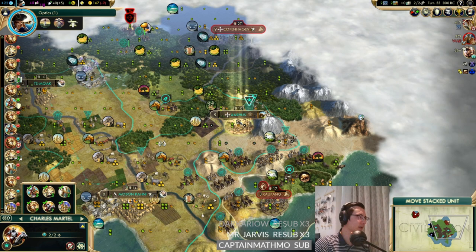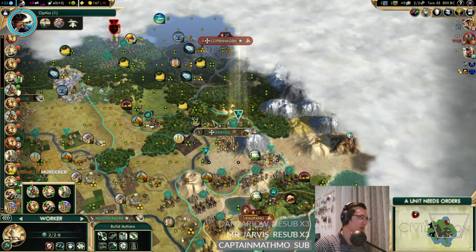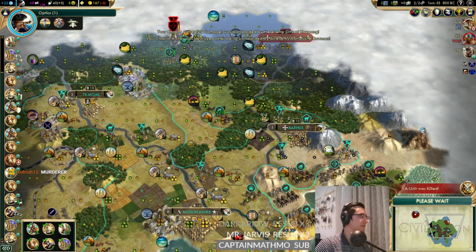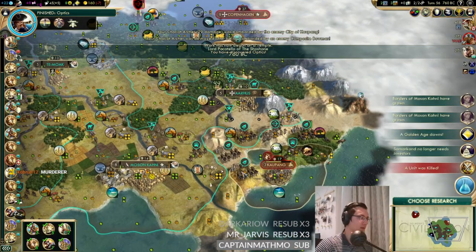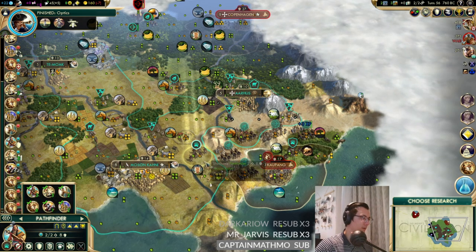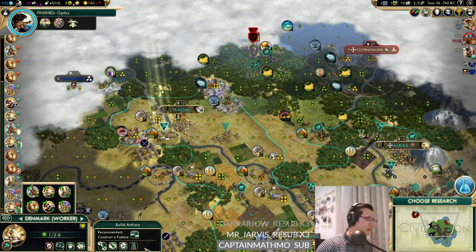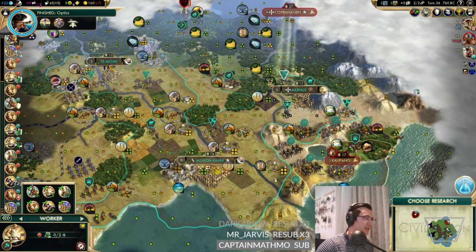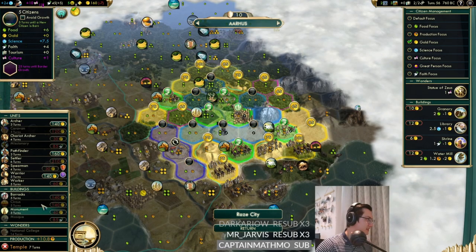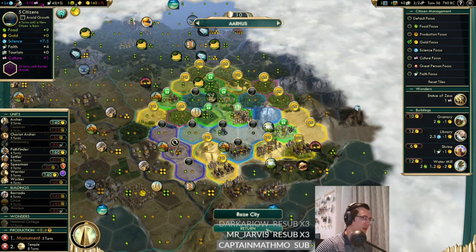In here we can go for a library as well. Make sure we don't finish that chariot archer. Kaopang is even powerful - we don't even really want to keep this chariot archer. In the idea of keeping our army small, why don't we just sacrifice it? A couple of units for defense wouldn't be bad. We still need to scout and explore the world. I want to make sure we don't noob this - we'll send one chariot to explore. Granary is nearly done.